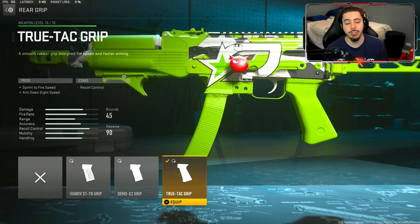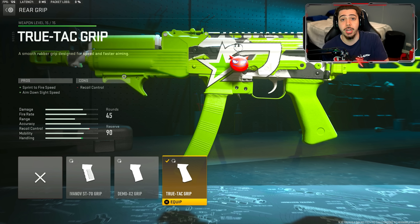For our fourth attachment, we have the TrueTac Grip, where you get sprint to fire speed — so your weapon comes up quicker after sprinting — and we get ADS speed, so we can be a little bit more quick and snappy.